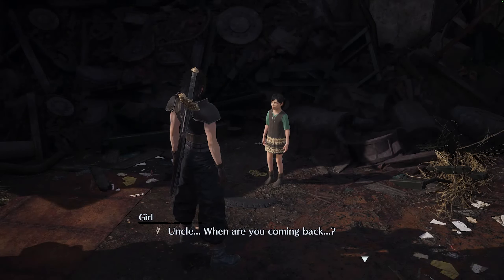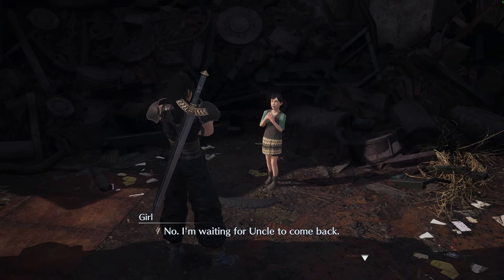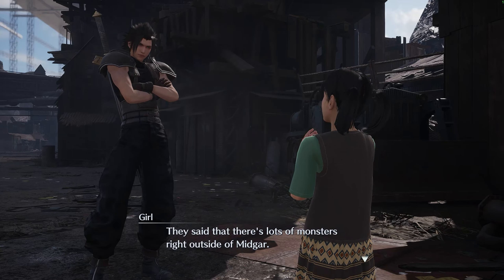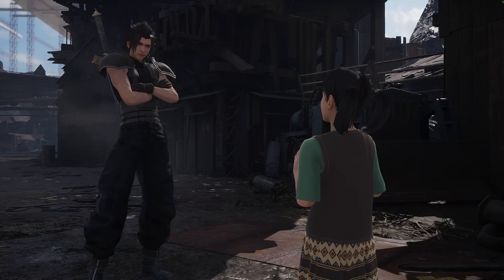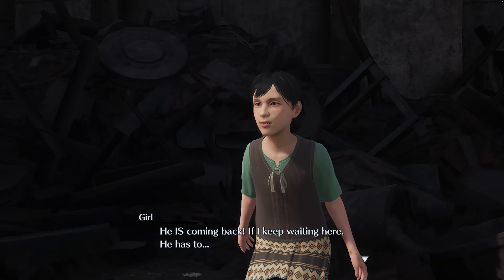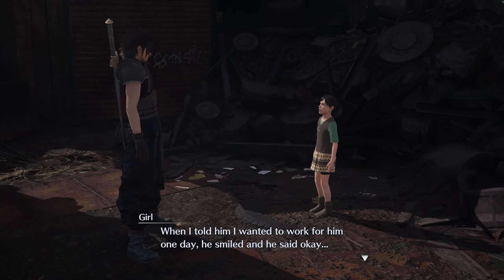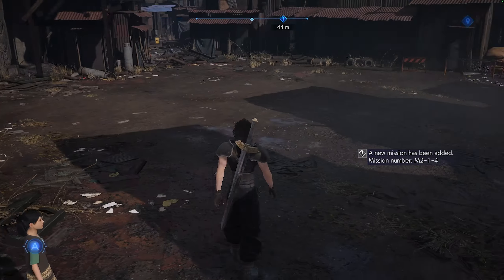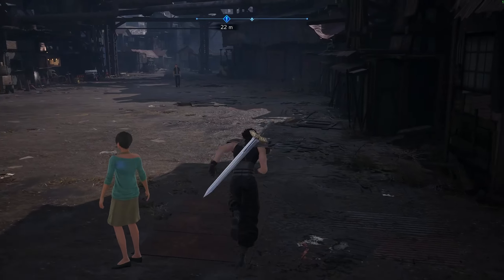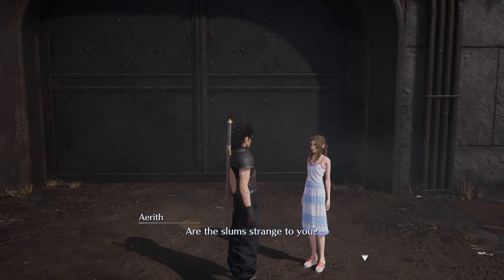A child is waiting for his uncle to come back — the uncle went with a group to fight monsters outside of Midgar and hasn't returned. The child says he's waiting because if he keeps believing, his uncle has to come back. He also mentions the uncle promised him a job one day. A new mission has been added: Mission M214.